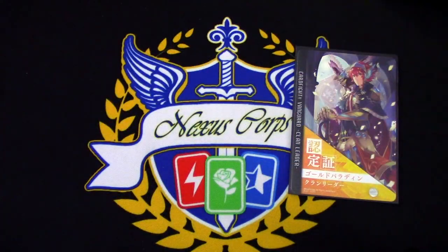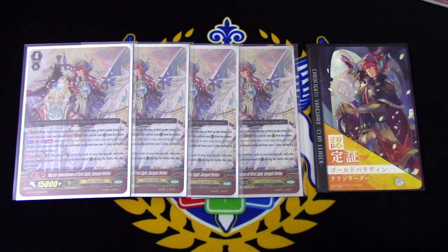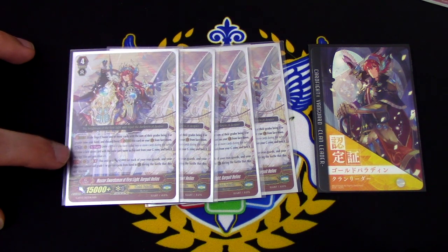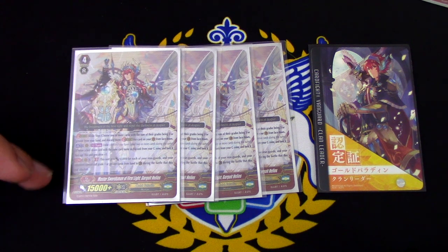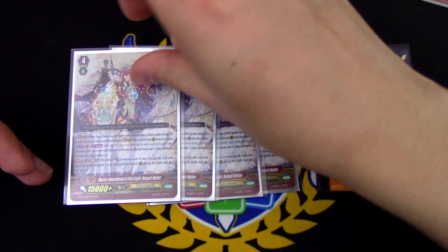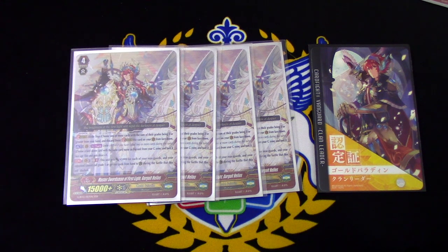Continuing along with that skill, let's move on to the next Gurgut G unit — four copies of Master Swordsman of First Light, Gurgut Helios. Gurgut Helios is essentially the win condition of this deck, being that you can run 12 criticals, stack all the criticals on this card, and win. The Act ability, once per turn, Unite: choose a face down card with the same name as this unit in the G zone, turn it face up, and this unit gets Drive +1. You can use it during your first stride just for quad drive if you choose. Second skill is Generation Break 3: this unit gets 5,000 power for each of your rear cards, and your opponent cannot call grade 1 or greater cards from their hand to the Guardian Circle during the battle that this unit attacks. By stacking Horsa power onto this unit and boosting, you will be able to swing for a much higher column than 51k. Considering that we run 12 criticals, you will essentially sack your way to a win.